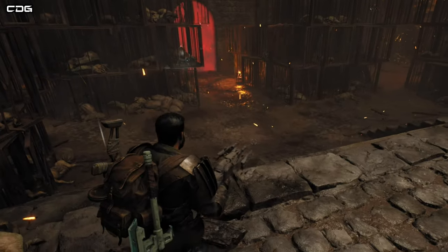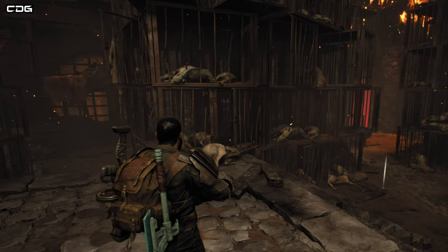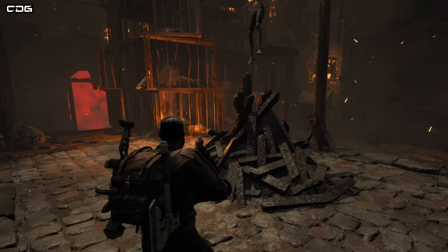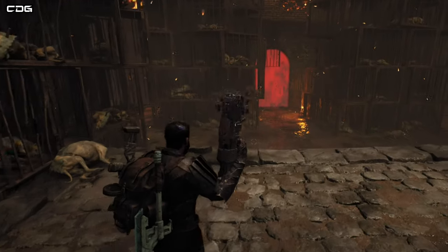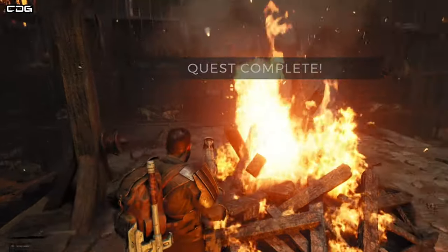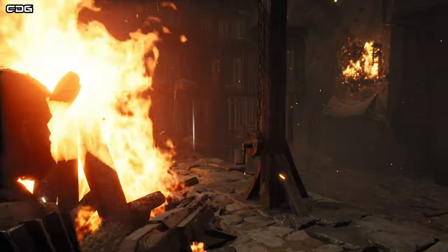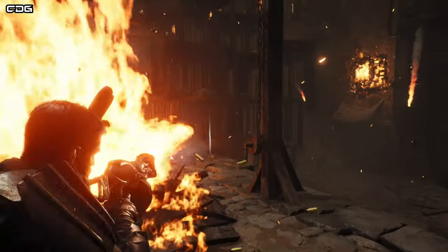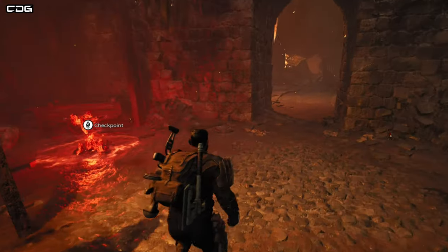However, we actually want the Singed Ring, so really what you need to do in this instance is actually let the guy who's running up with the torch set him on fire. By pure coincidence, I didn't manage to complete the quest in terms of keeping the guy alive on my first attempt, and he was set on fire. I thought, okay, it said quest complete, fair enough.